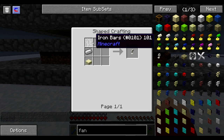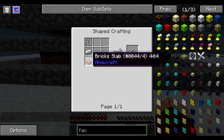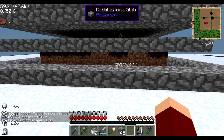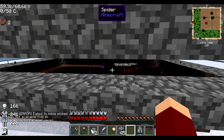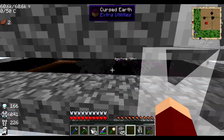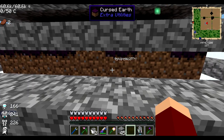A fan from Open Blocks — pretty easy recipe. Any slab, iron ingot, iron bar — gets you a fan. Fans basically push everything in their path: mobs, entities, not blocks. So that'll push them off of there.